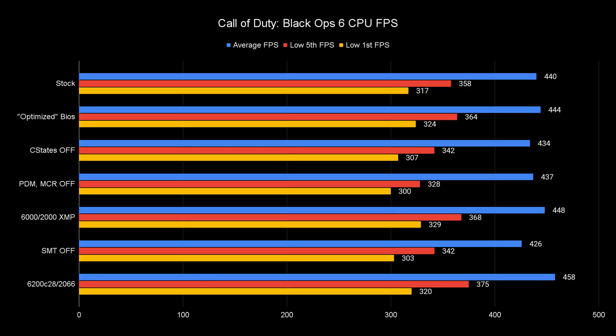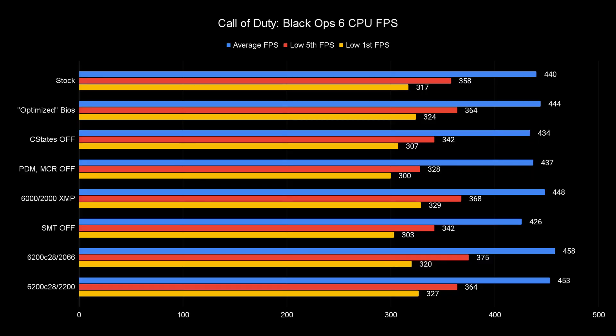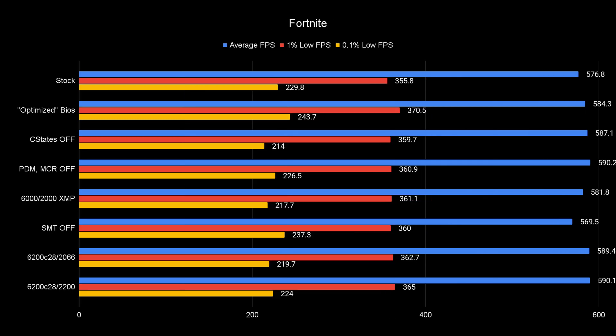Now onto the part I really care about — memory overclocking. Just like in my previous review, I was running at 6200 CL28. I wasn't able to do 6400, but I kept my 3-to-2 rule at 2066MHz FCLK, and you can finally see a massive increase in FPS. Average and lows in both COD and Fortnite are going significantly over optimized settings, showing that RAM overclocking is not dead. When I maxed FCLK out to 2200MHz the FPS was within margin of error, again proving the 3-to-2 ratio.